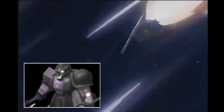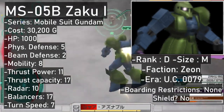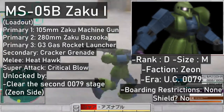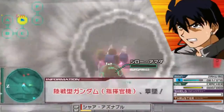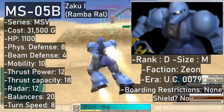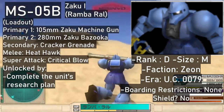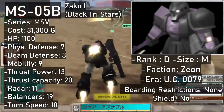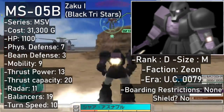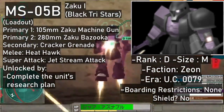There are Zaku Is as well — three of them, all D-ranks. This includes the standard MS-05B alongside Ramba Ral and Black Tri-Stars' custom Zakus. The Zaku I is available for 30,200 after completing the second 0079 stage on the Zeon side. It gets the standard Zaku machine gun, Zaku bazooka, cracker grenades, a Heat Hawk, and a G3 gas launcher in the third primary slot for your war crime needs. Super attack is a short range melee punch. Ramba Ral's custom Zaku I is more of the same, forgoing the gas launcher and having slightly better stats. It can be had for 31,500 via research. Black Tri-Stars' Zaku I shares that loadout with fewer grenades and the Jetstream Attack as its super attack — going for 31,300 once you have the research plan done.